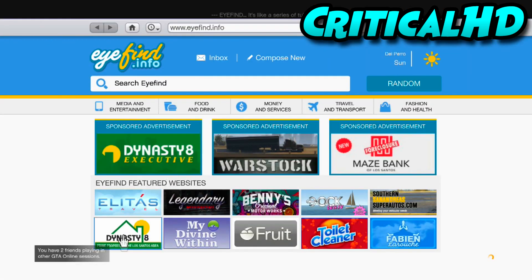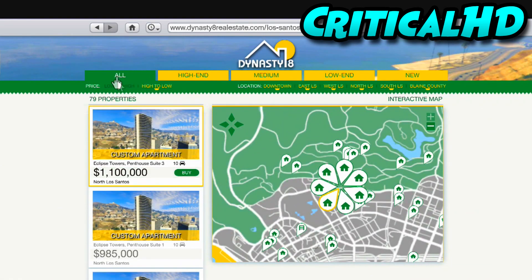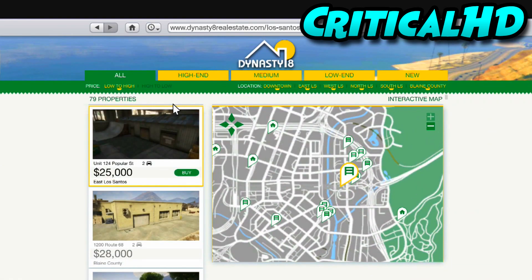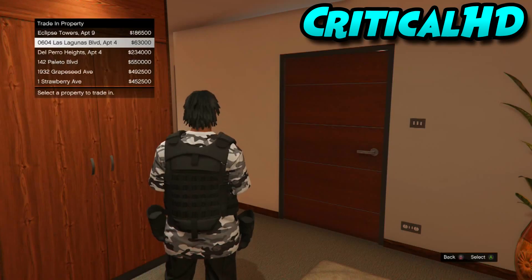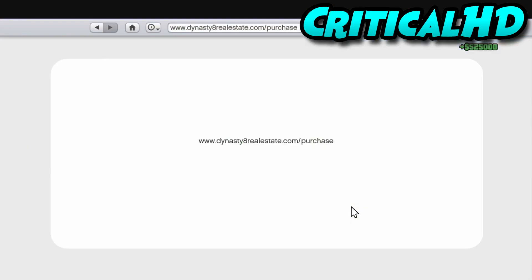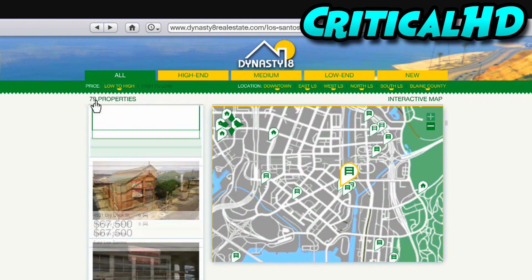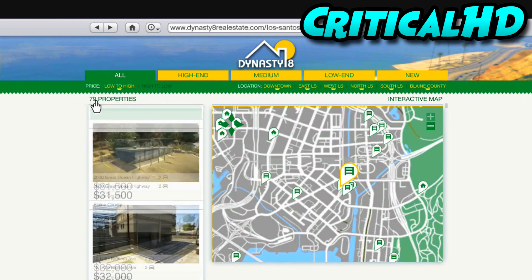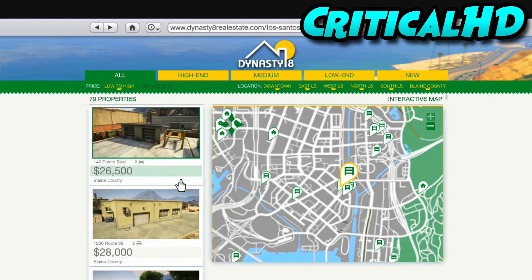Grind this out tonight — do it before the Smugglers Run DLC because I'm pretty sure this glitch will be patched by then. I'll probably do a review on Smugglers Run, buy everything in the game, and review all the vehicles, so stay tuned for that. That is the Director Mode apartment money glitch — if you liked the video smash that like button, subscribe if you're new, follow my Twitch and Twitter, and I'll see you in the next one.